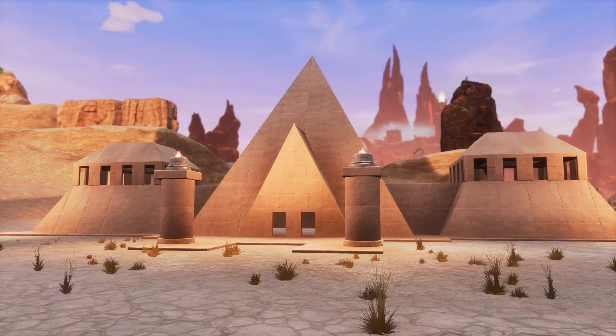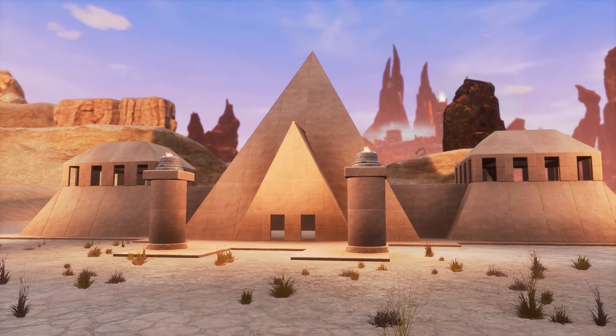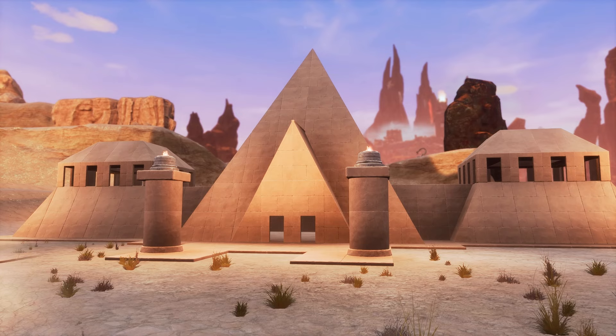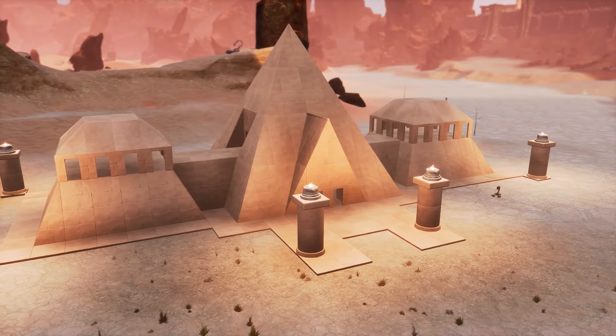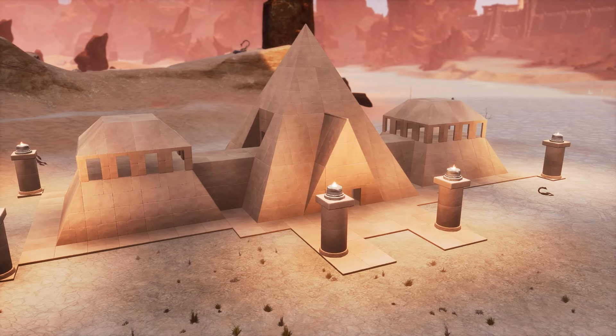Pyramid — this set can be a bit troublesome at times, so my best tip for good results is to have one core structure that stands tall compared to all other nearby buildings. This creates a nice hierarchy of height and visual strength, letting your main pyramid shine.